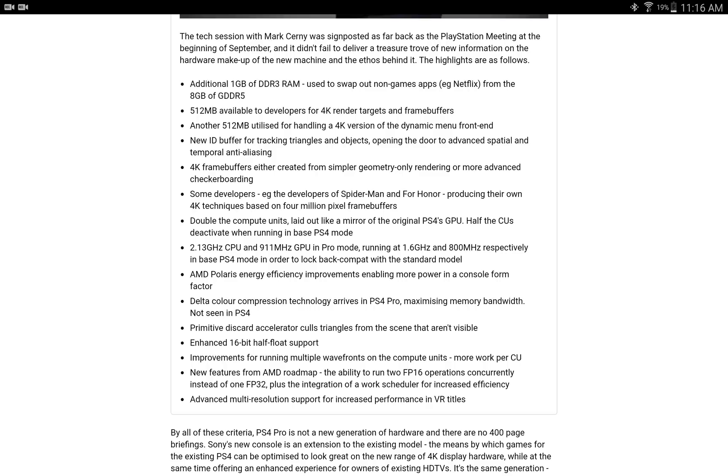Once again I have to note: if the PS4 Pro had 8.4 teraflops of performance, none of these methods would be needed — it would have enough power to just brute force it. Double the compute units are laid out like a mirror of the original PS4 GPU. Half of the CUs deactivate when running in base PS4 mode. In Pro mode it runs at 2.13GHz CPU and 911MHz GPU, running at 1.6GHz and 800MHz respectively in base PS4 mode to lock backwards compatibility with the standard model. AMD Polaris energy-efficient improvements enabling more power in a console form factor.